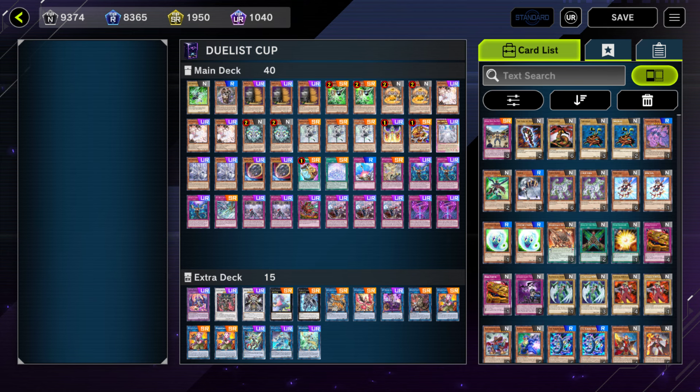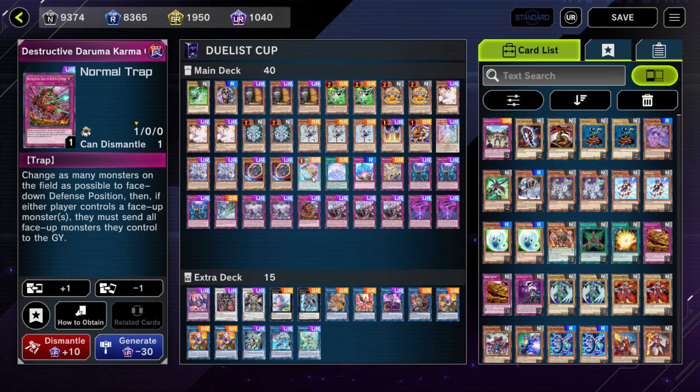Hey everybody, Quantum back here again with some more Master Duel content. I can't lie, but having some fun with Labyrinth. I've been learning the deck a little bit, and currently I'm 15 wins and 3 losses in the Duelist Cup. Not sure if I'll try to get to max level yet, still very busy, but I just want to go over my Labyrinth profile. It's a little bit of a budget version, I don't have the deck fully kitted out necessarily, but it does work very well.